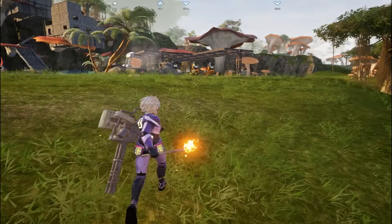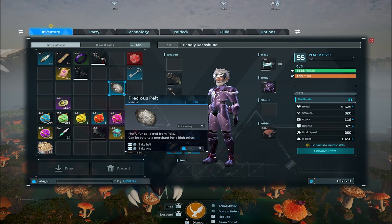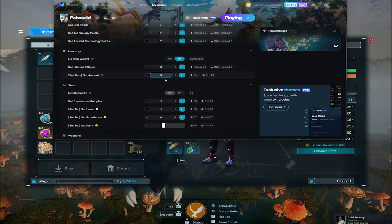Now we start getting into the important stuff — like infinite inventory weight. We can set our effigies, which I already have. And then this — we can set any amount of items. This is the most important one. This is how you duplicate everything. This is the set amount, not sell amount. So let's say we have five precious pelts and we want 900 of those. We double click the pelts, go over to the mod menu, do 900, then press the check mark. All we have to do is update this item, drag it over, and look at that — 900 precious pelts. It is that easy.